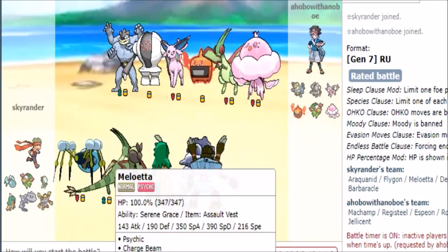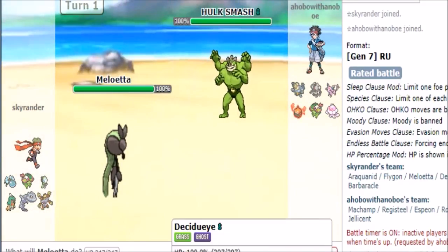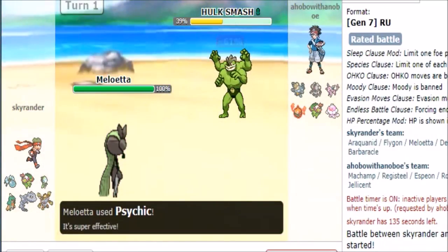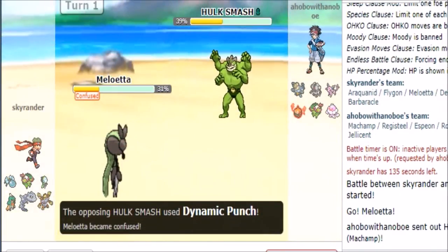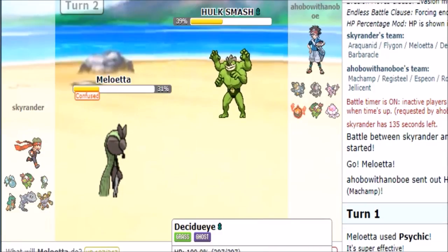As it brings anything else you try to do really well here — Hulk smash, and that works for us. We can't really go for a socket here as it stays in, so this assault vest dynamic punch — we're not predicting Knock Off here, so that kind of works.